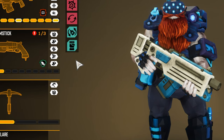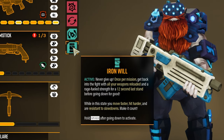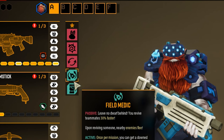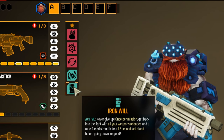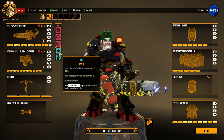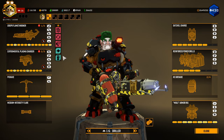You unlock a second active perk slot after promoting your dwarf for the first time, giving you a total of three passive perk slots and two active perks once you've unlocked them all. Lastly, you need to go to the equipment terminal to equip your perks once you've unlocked them. These are class dependent, so make sure that you equip the ones you want on each dwarf.